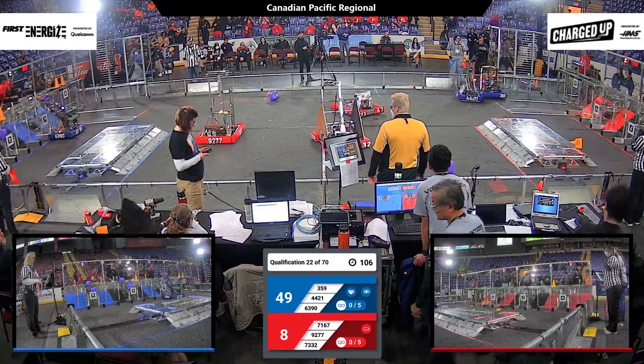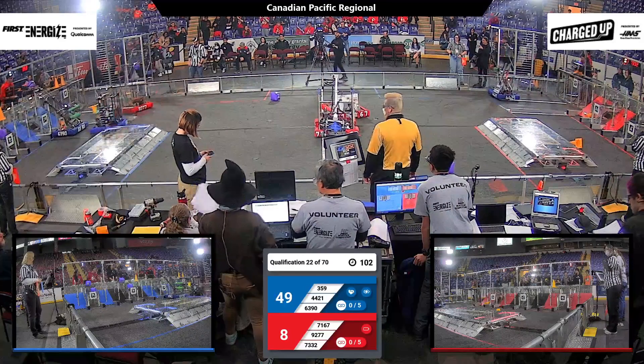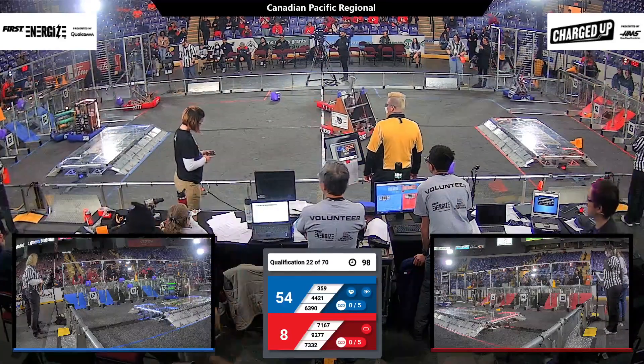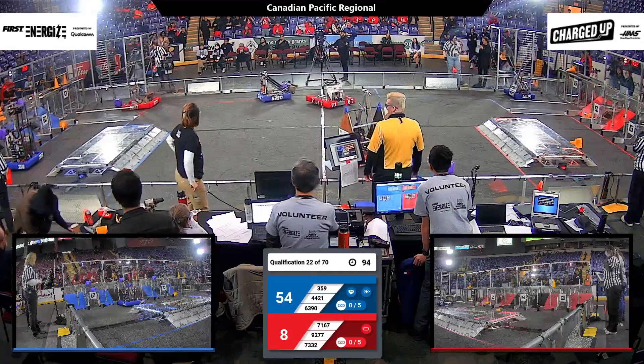Right now the Red Alliance is having trouble getting across the field. 7332 Puddlejumpers looks like they have a bit of trouble with their mechanism. 9277 is also having a bit of trouble — they had a cube, but they dropped it.